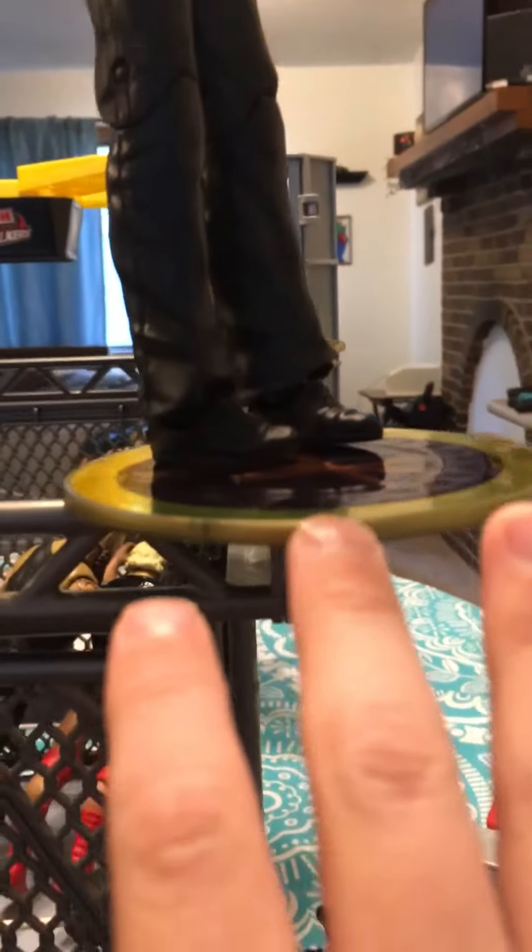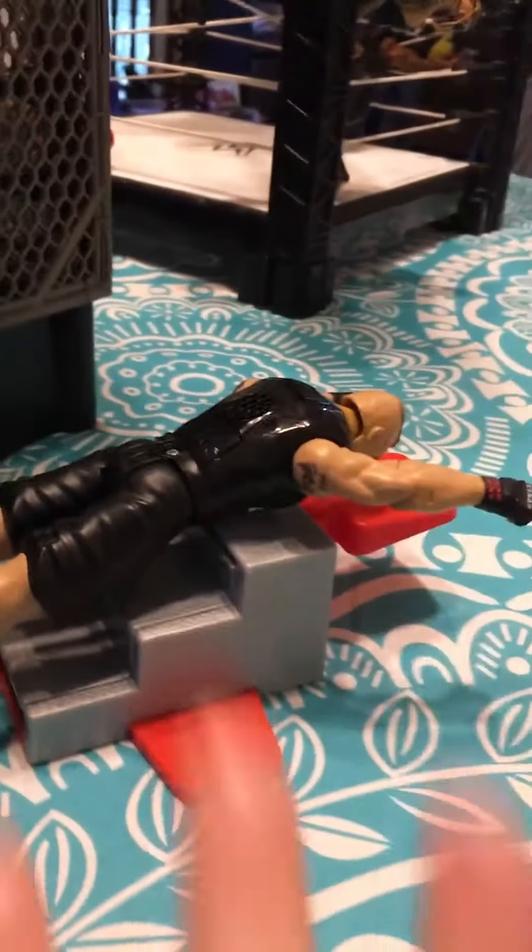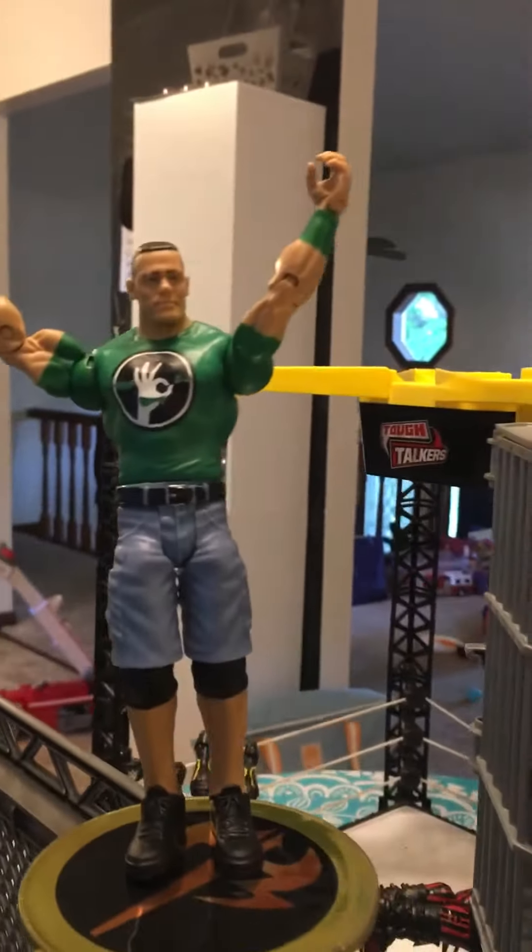Now this is getting to the best part — you need this black table with a crack in it. The Rock laying on it in the middle, then the Undertaker — you need his arms like that — and then you have to put him right here on the steel cage. Now Brock Lesnar has to be like right there, and then Cena using that, with his arms like that, and then he jumps down.